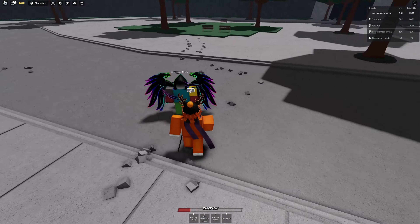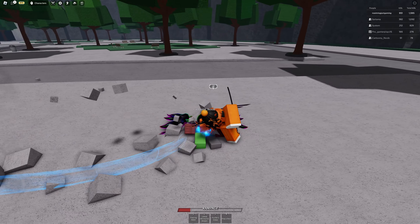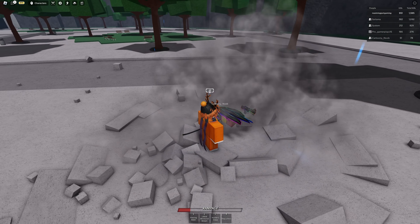Step two, you want to hold down the D key and wait until you hear the last hit on flowing water. Then press Q to dash and use lethal whirlwind stream right after dashing. Do all of that while still holding D.